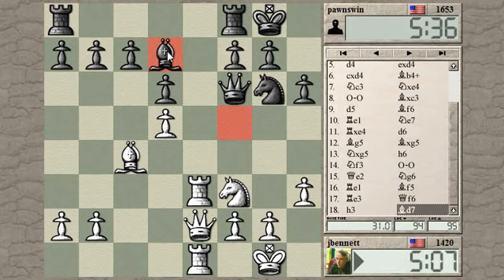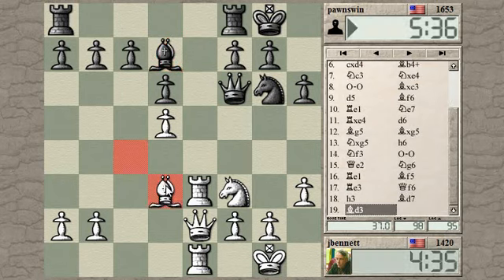Bishop back to d7 controls the e8 square, so now he can put a rook there, which he couldn't do before. Maybe I should get my queen off of this file before he puts a rook there — it's going to be a bit awkward for me. I'm thinking bishop d3, queen c2 is an idea, putting some pressure on this knight.